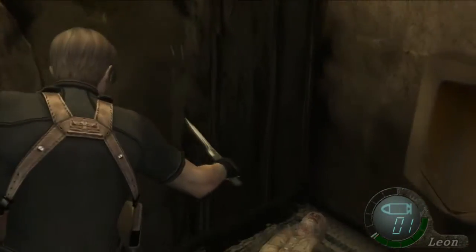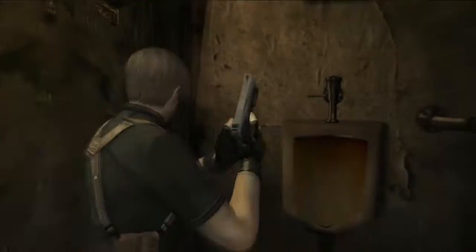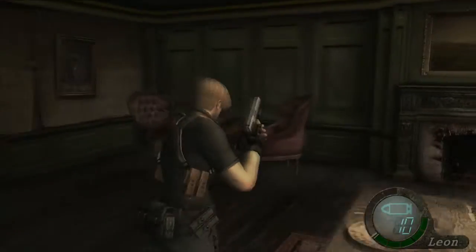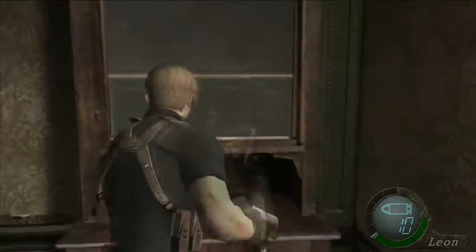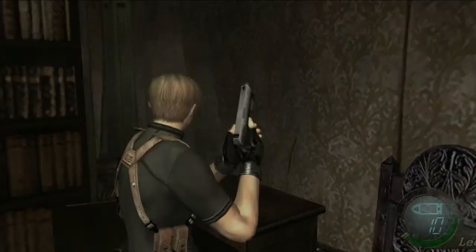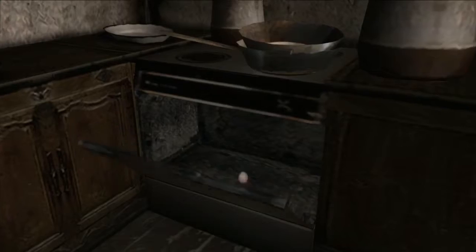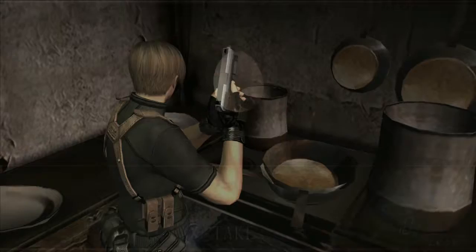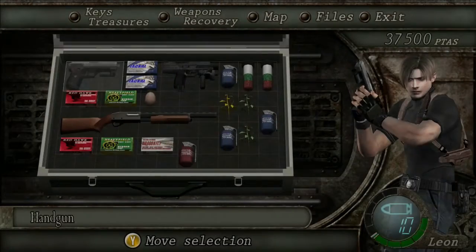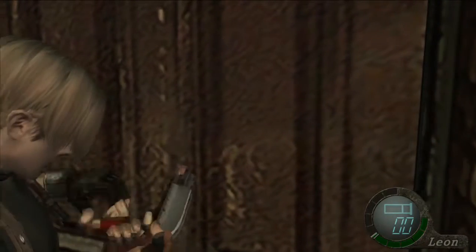Otherwise, head downstairs and dispatch the guy in the bathroom, then proceed forward by looting the house. There are only three items: head to the back for an incendiary grenade and some cash. Then come to the stove to get your brown chicken egg. After that, head through this door for a little fight — get your shotgun ready and give it a quick reload because you're going to need it.